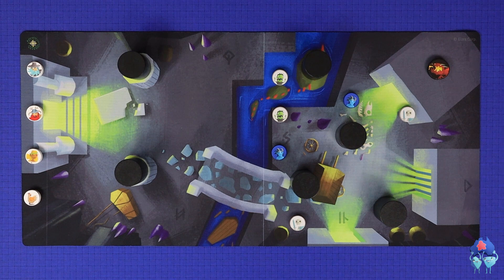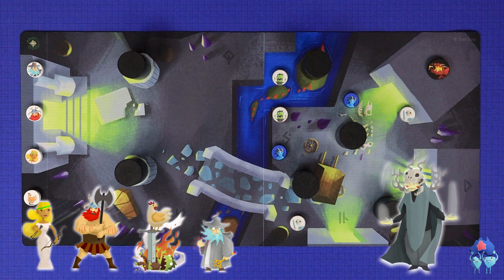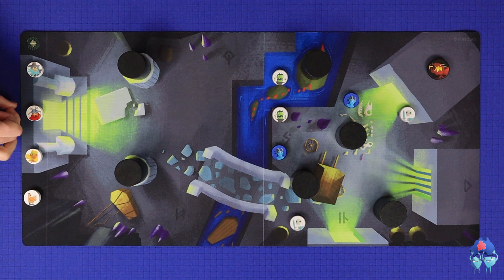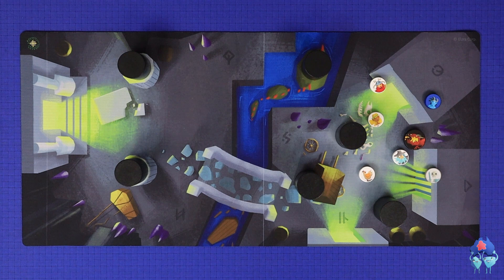Catacombs is a classic one versus many dungeon crawler with a modern dexterity twist. One player, the Overseer, controls the game while playing as the main antagonist, the Catacomb Lord, as well as controlling all of the enemies. All of the other players play as the heroes from the town of Stormtrine, delving deep into the Catacombs in the hope of finding and defeating the Lord. Players will control their heroes and minions with a flick of the finger, flicking discs around the board to control movement and combat, trying to hit their opponents' discs to harm or eliminate them. If the heroes can fight through a sequence of rooms and ultimately kill the Catacomb Lord, they will win the game.